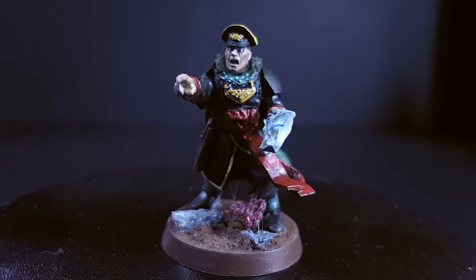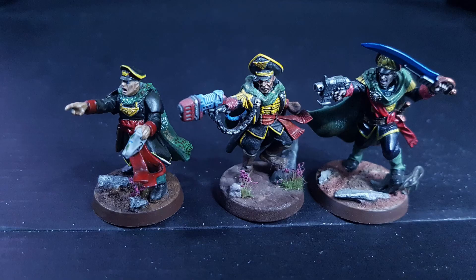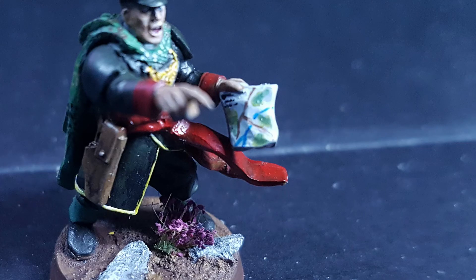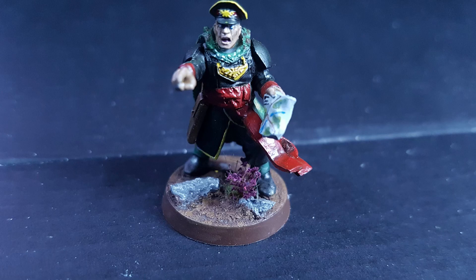With that done, all I need to do to finish the model is the usual steps of painting the cloak's camo pattern and the skin. And we're done. My Ludd model is complete, and he looks great by himself, and stacks up nicely with the more experienced Commissars of Hark and Gaunt. Check the description below and leave some comments about any suggestions for future characters. I'm Edsgar, always will be, and thank you very much for watching.